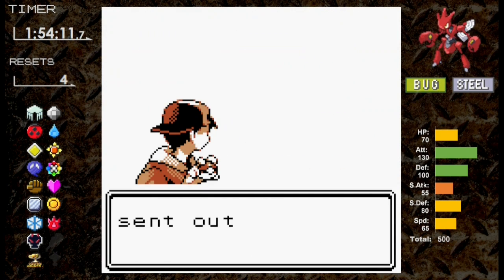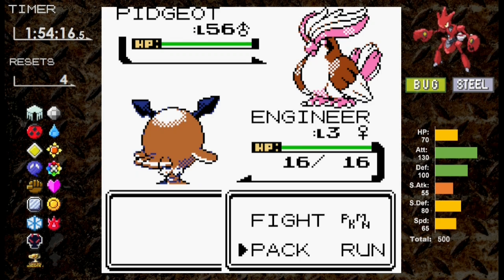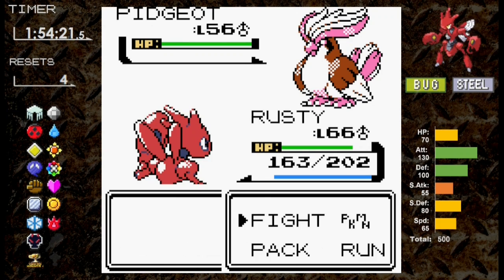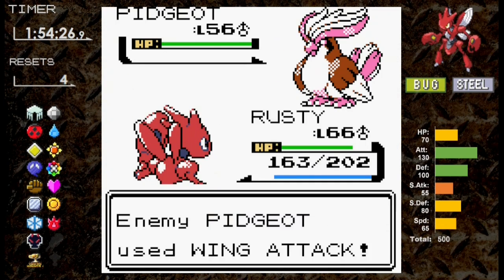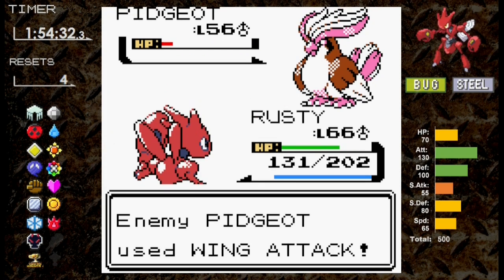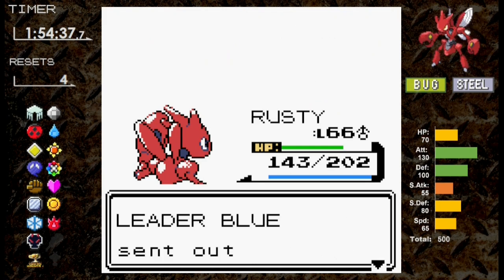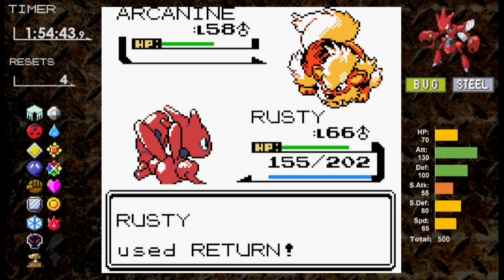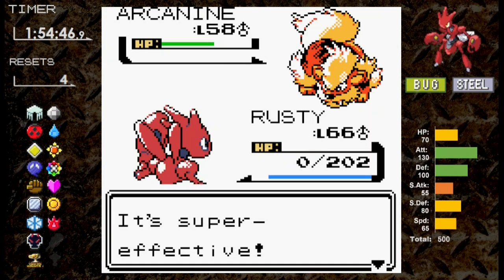Let's battle Blue. First out is Pidgeot — as we go for Swords Dance, Pidgeot uses Whirlwind, sending us out. We get hit with Wing Attack which is neutral and go for Swords Dance again, but Pidgeot uses Whirlwind again. When I send Scizor back out, I go for Return — and of course the AI stops using Whirlwind. We knock out Pidgeot but this isn't good, because now we face Arcanine. We actually do outspeed, doing about a third, but Flamethrower does massive damage and Scizor picks up reset number five. And to make matters worse, we didn't save.